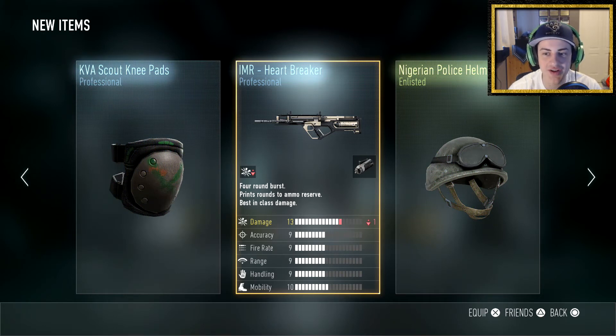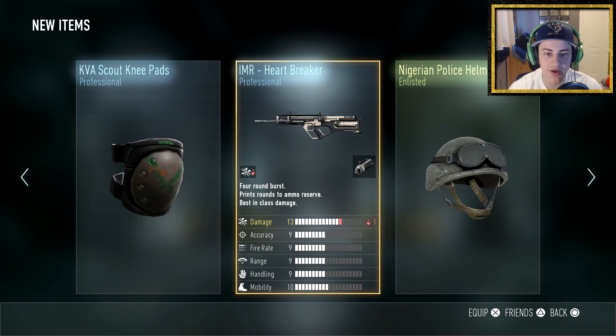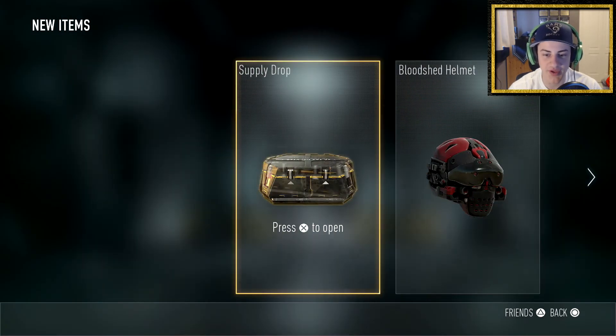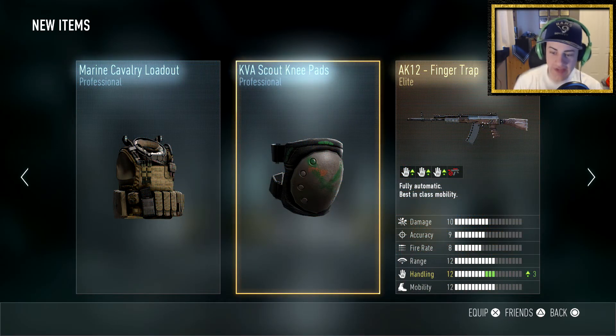I don't want the Nigerian Police Helmet, and the Scout Knee Pads also look terrible. This attachment decreases damage by one for a silencer — that's awful. Opening the last one now... yes! Finally something decent. I actually wanted an AK12, and while the RIP variant would have been better, I'll take the Finger Trap any day — that is actually sick.